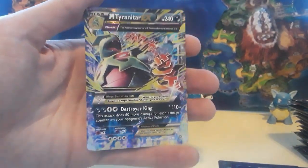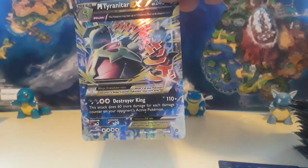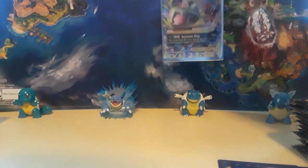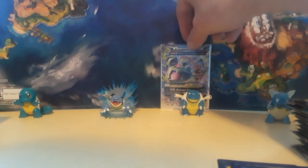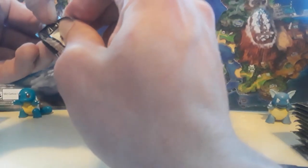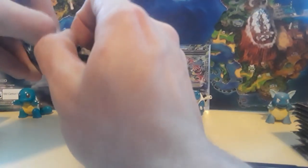I'm pretty sure this Mega Tyranitar EX is the full art version because of the Japanese text. Right off the bat from Ancient Origins we're going for any of those Megas that have Japanese text on them — primarily the Primal Kyogre and the Mega Rayquaza. Of course both of those full arts are shiny, and you know we do shiny stuff here, that's what we're going for.